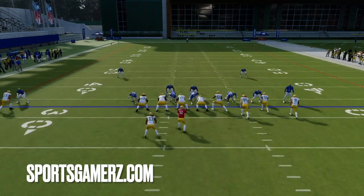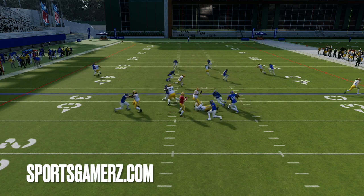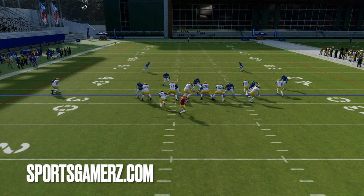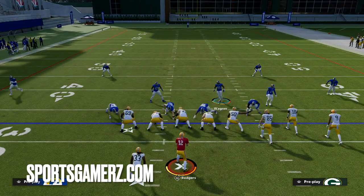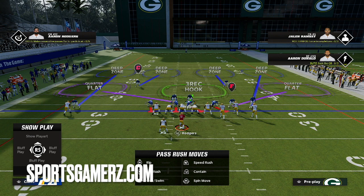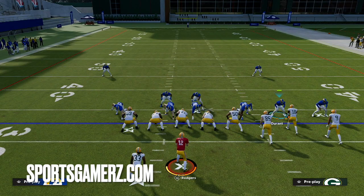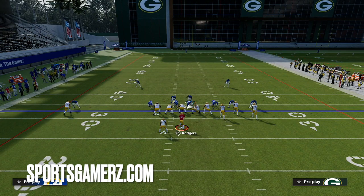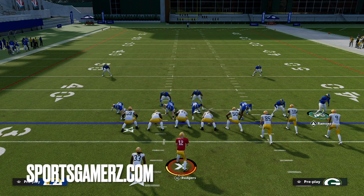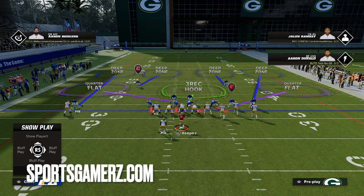Now here, my responsibility because of how this defense works — the quarter flat is responsible for the flat. My responsibility is to guard the first guy hitting the flat on the right side since I blitzed the nickel corner on the quarter flat. The quarter flats are essentially assigned to guard the first guy that hits the flat on each side of the field. So if the running back goes out on a wheel route to the left, that corner guards him. The deep zones match deeper routes on the sidelines, so a corner route gets matched by Ramsey on the right, potentially a curl route on the left, and the safeties are over the top.